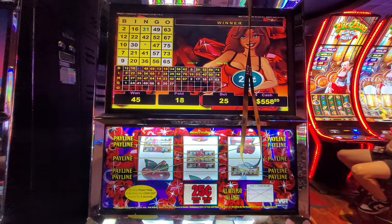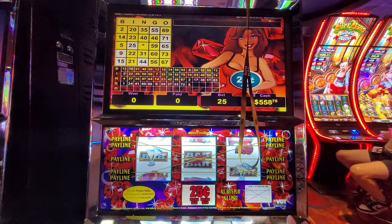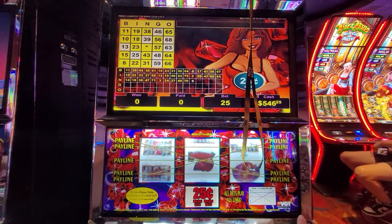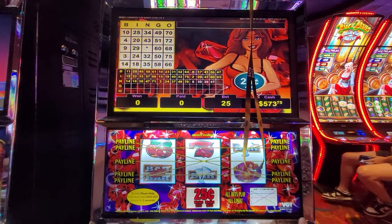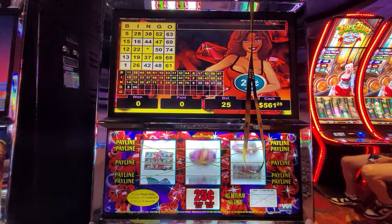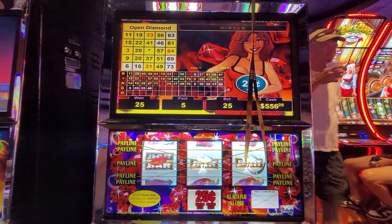There's buttons for 45 five — come on baby, let's keep going. All right, that's the letter Y. This machine is on fire! Come on baby, let's get our first hand pay of this year.